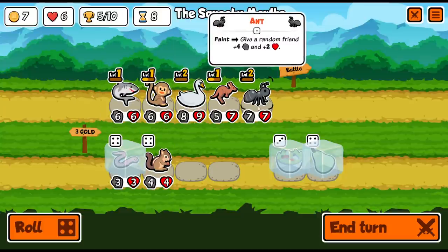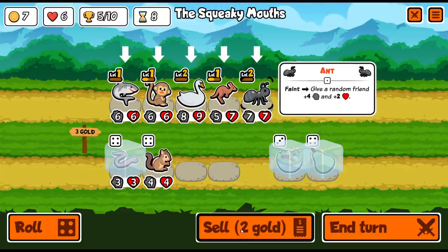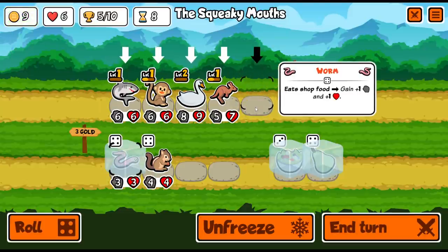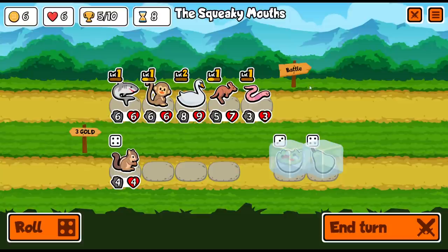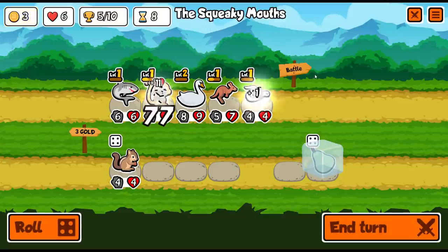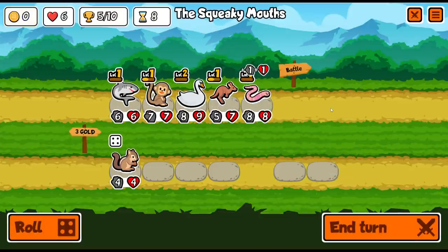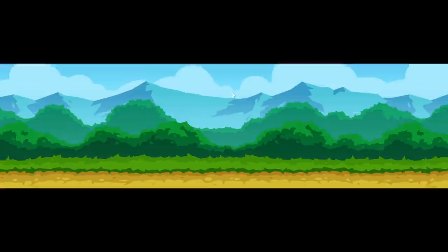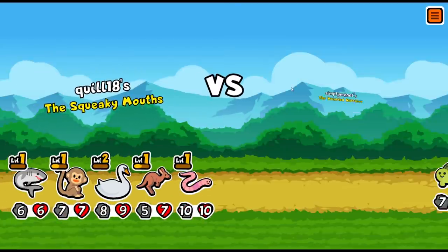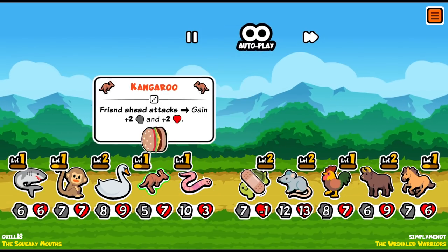Is it time to get rid of the ant? My thinking is we put the kangaroo right behind something that's going to get a crazy amount of stats, which the monkey is going to provide. The worm scales very, very well. I think I'm going to get rid of the ant, get the worm, and put it up front. We're in a salad bowl — good, it did hit the worm so he'll get the extra stats. We're going to give him the pear as well, and just keep feeding the worm.